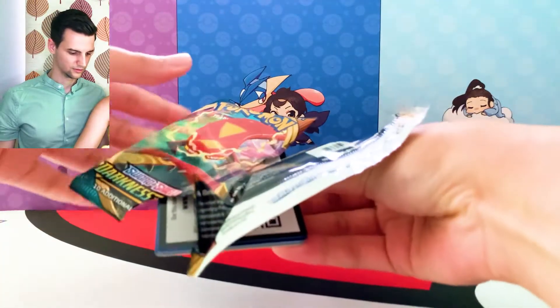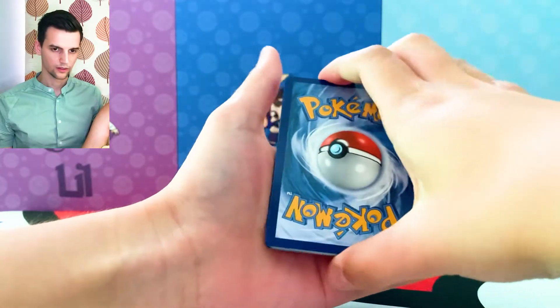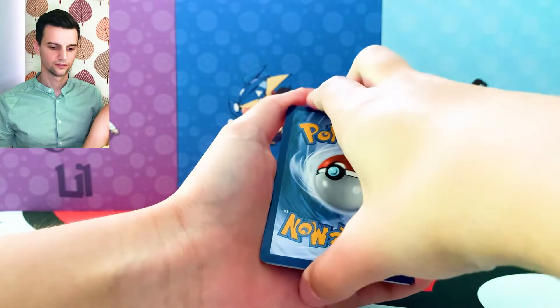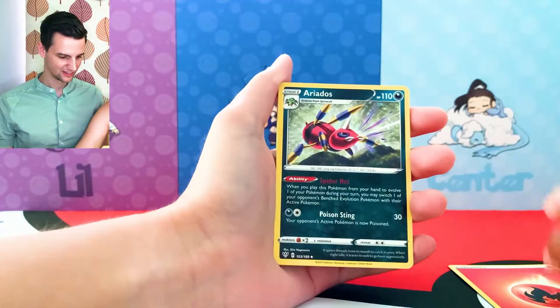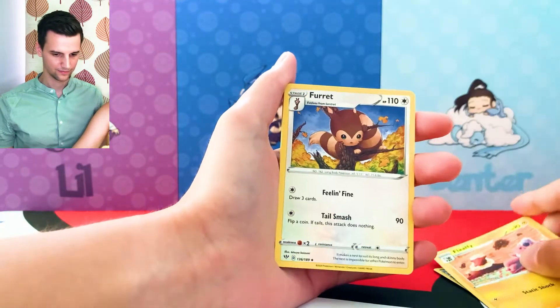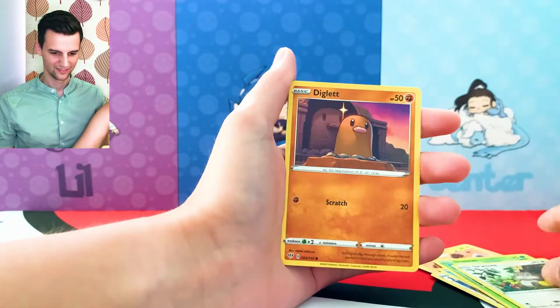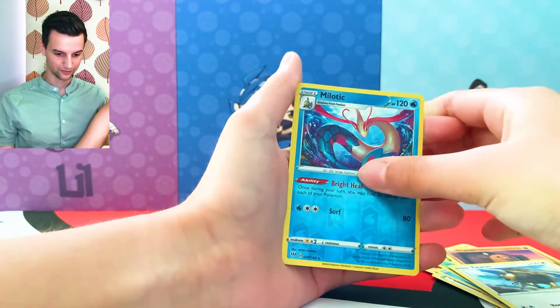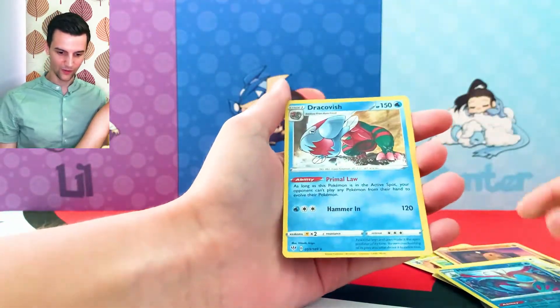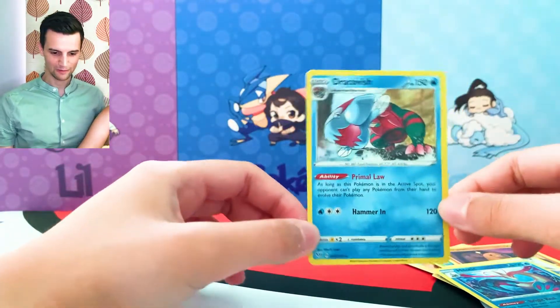So we've got Trin coming in for her pack. Online code, four to the back. Energy — Fire, Grass, Fire. Ariados. Thievul. Forretress. Panpour. Shelmet. Swivet. Diglett. Dugtrio. Tauros. Milotic reverse. And — a Dracovish Holo! Oh, nice!